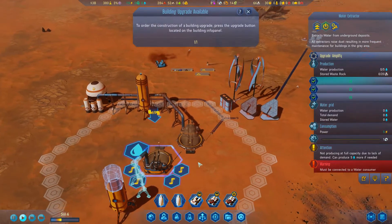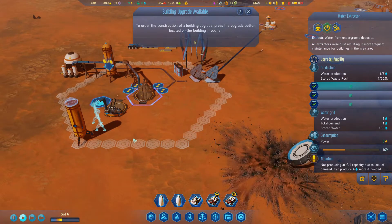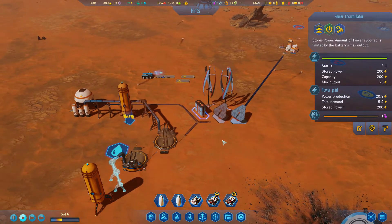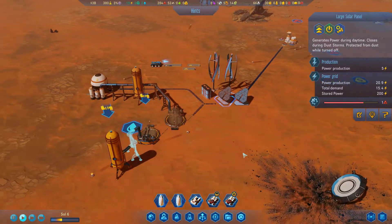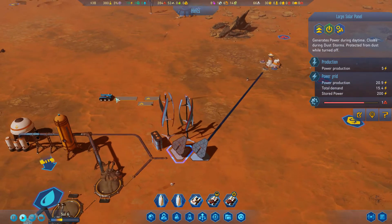Getting a pipe over here - there we go, this thing is going to start pumping. It's only at one out of five so it's not going at max potential. This is just a full power battery here, and this solar panel looks dusty - I need to fix it with some metal.